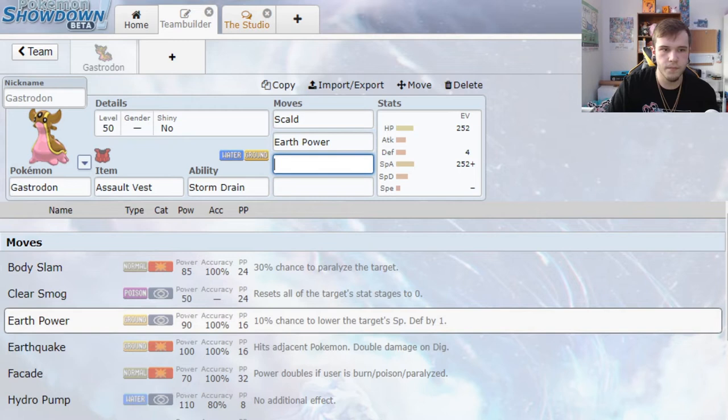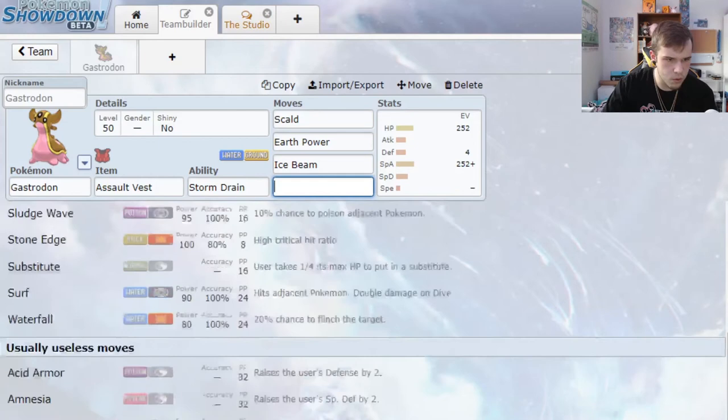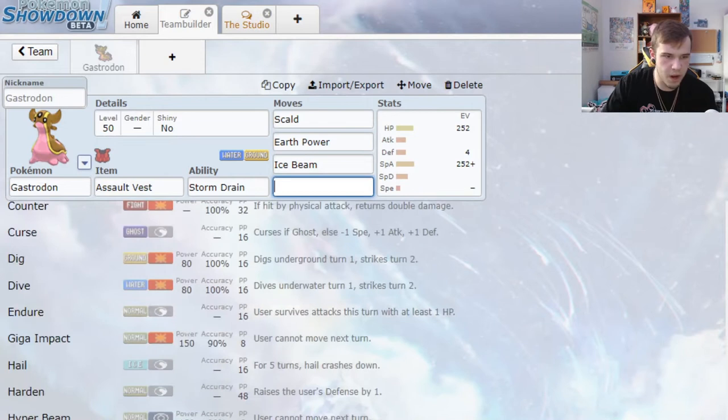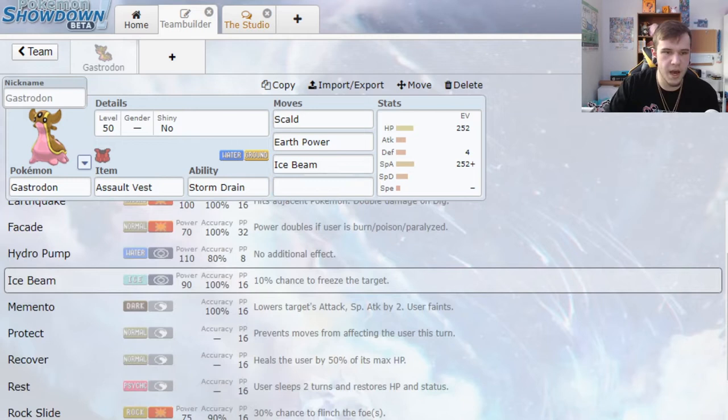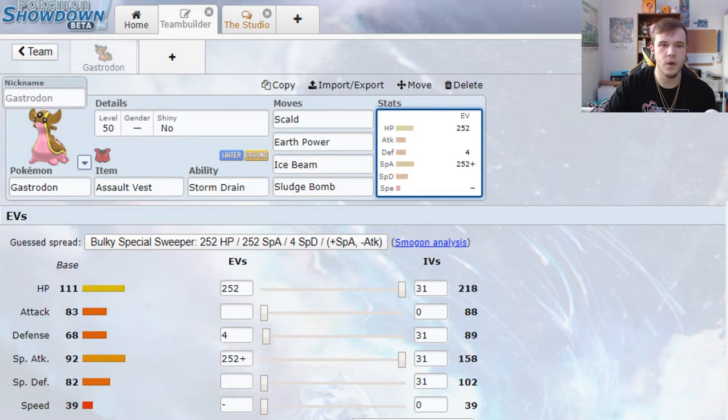Earth Power is a fantastic move because most mons weak to ground typically don't have particularly high special defense, so it usually hits hard. For another move, given this current meta with Togekiss and Dragapult running around like crazy, I think it's fantastic to have Ice Beam for coverage. You could run Blizzard, but I don't like the accuracy check. Or Icy Wind for speed control, but we're running Trick Room so that's not our thing. So Ice Beam, and then we'll do Sludge Bomb. Because I'm an Assault Vested attacker, the potential to Dynamax this mon is very high, so keep in mind what your moves will entail when Dynamaxed.